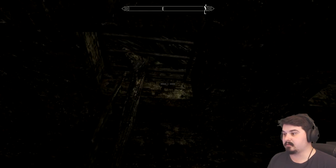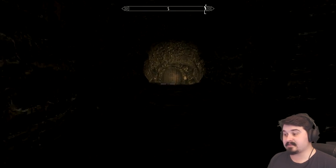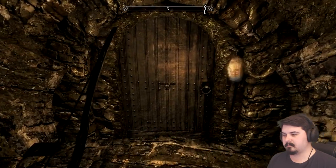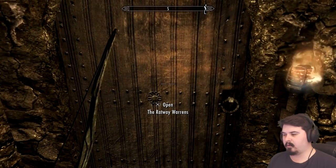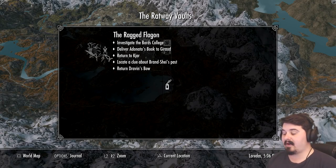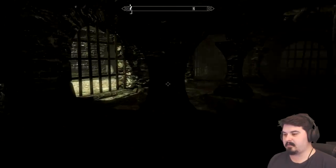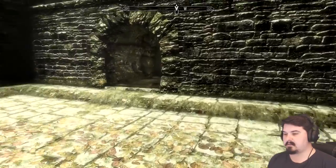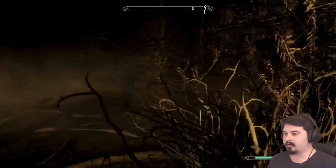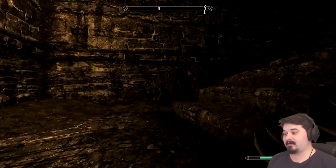I generally don't know if this is the right place to go. Looks like there might be some sort of a side passage here. I wonder what this will take us to. The map tells me to go back to the Ragged Flagon in order to exit, so I think I will do that. I don't think there's any reason to explore this further area — we already came here for what we needed, we took the bow, so we should probably return it to the right owner.